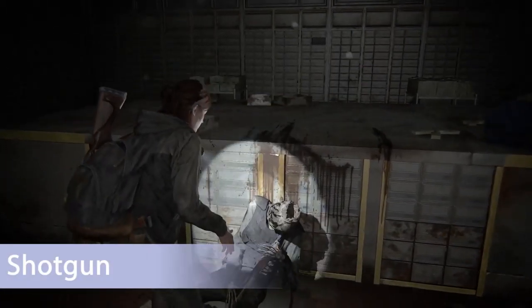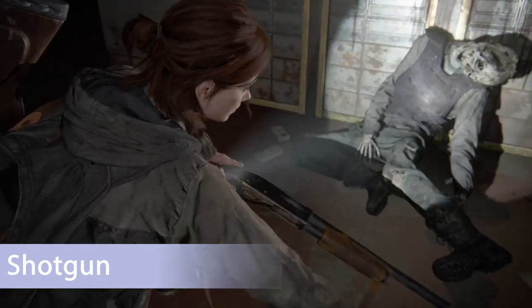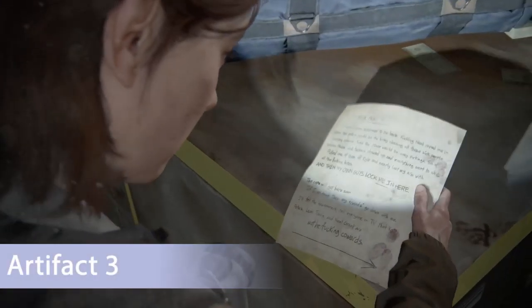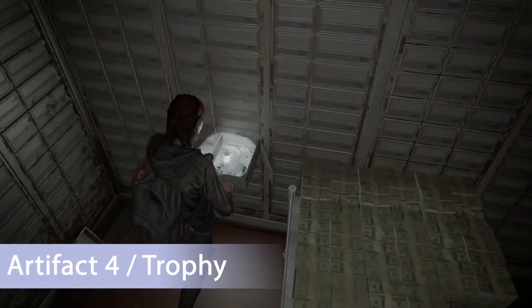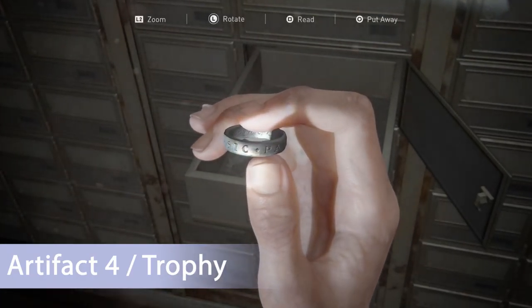The next thing I want to show you is the shotgun in this guy's hands after you open the vault. This is not actually a collectible but it will be useful for one of the trophies. Artifact number three is directly to the right of the shotgun on this table. The next artifact is in the back right corner in the safety deposit box — this counts as a collectible as well as unlocking a trophy, and you might recognize it from Uncharted.